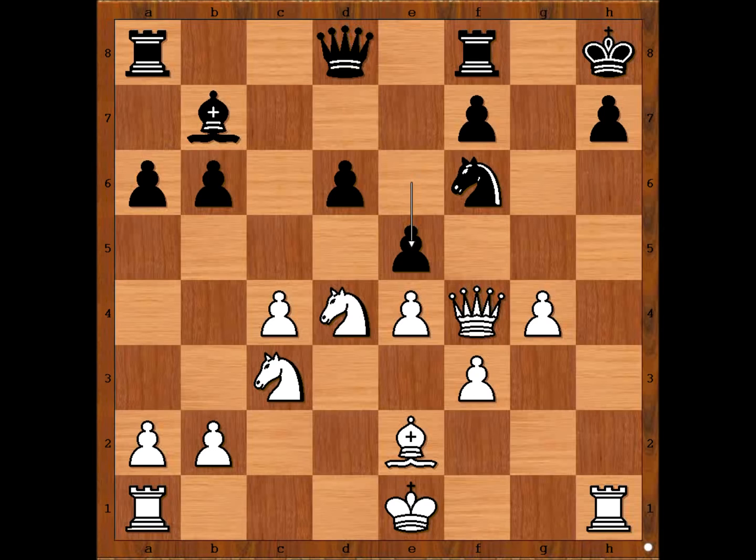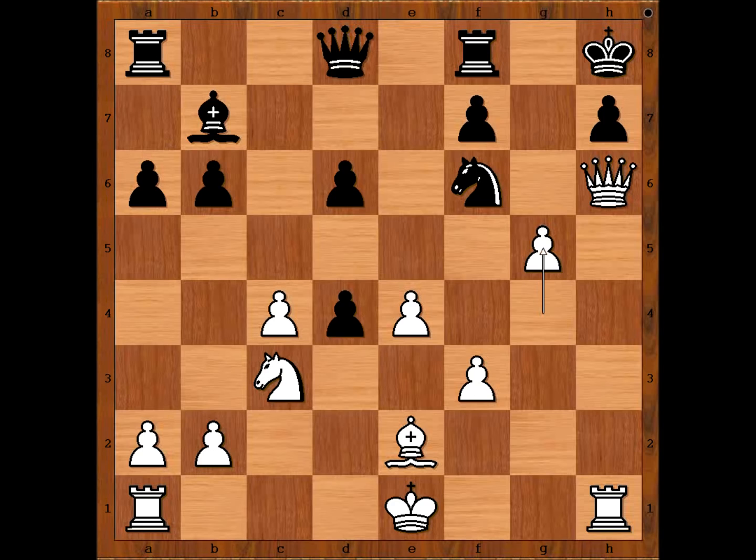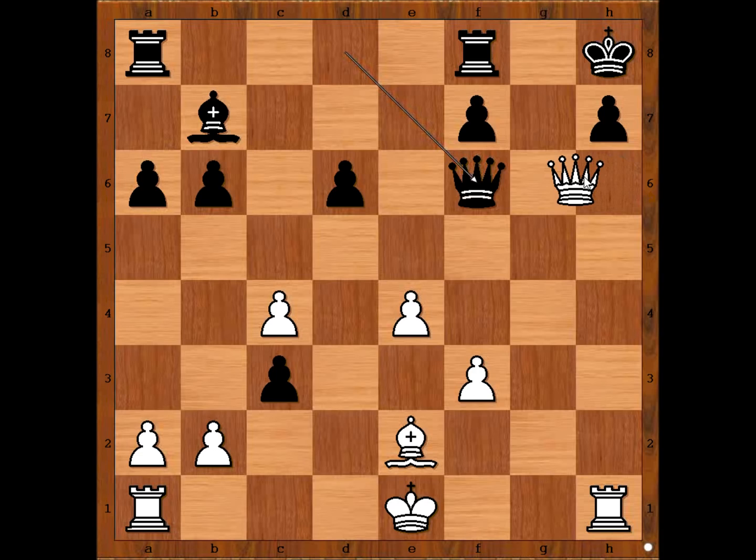Knight to f4, queen takes knight, e5 forking two pieces. Queen to h6, e takes on d4, g5, d takes on c3. White played the move and black resigned. The move is pawn takes knight. Black resigned in view of the continuation: queen takes pawn on f6, and now the obvious — queen takes on h7, check, mate.